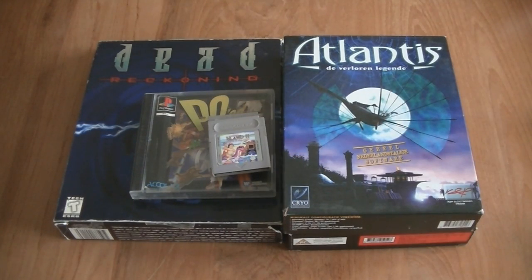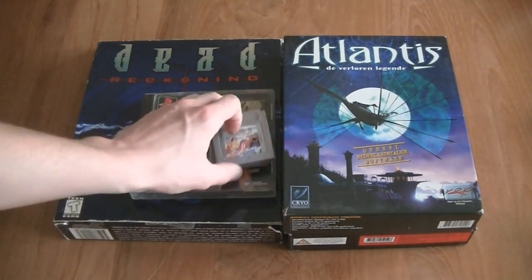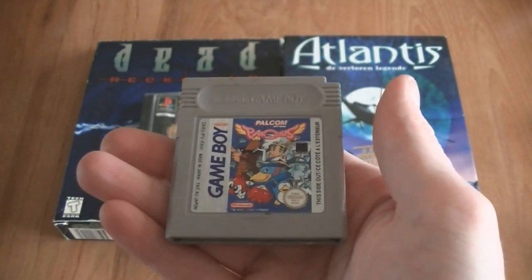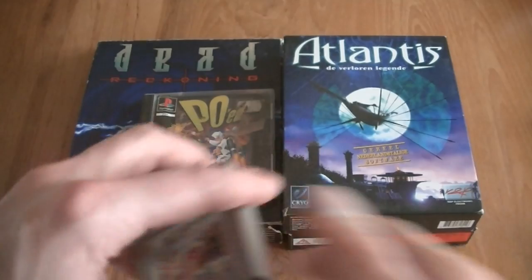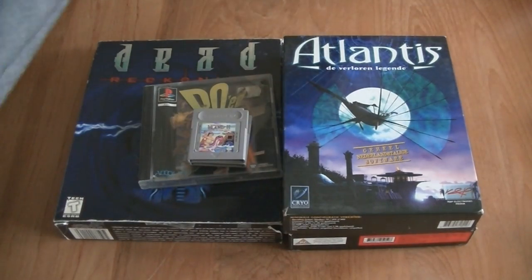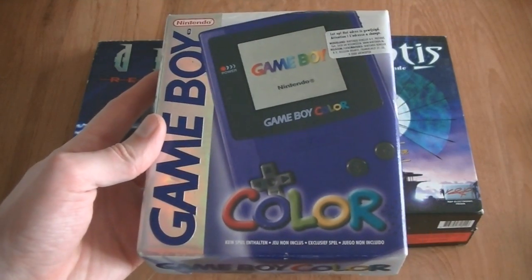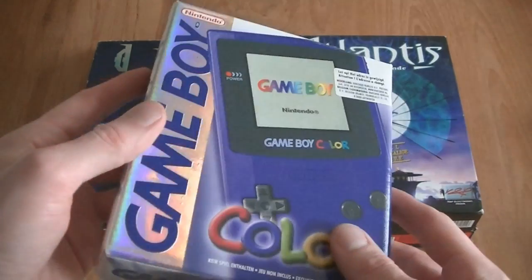Then some PC big boxes, Game Boy games and a PlayStation 1 game. Remember we're still at the flea market and we're not done yet — there's two more items and one of those is special. Special in all kinds of meanings. For the Game Boy there is Adventure Island Part 3: Aliens in Paradise, and Parodius. And the other item that came with this is this complete in box Game Boy Color — the pink version. The box is still in great condition.